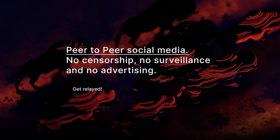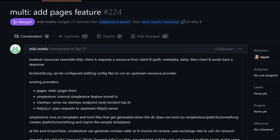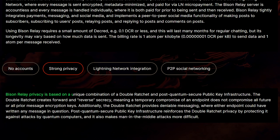Bison Relay is a peer-to-peer communications protocol running on Decred's Lightning Network that is censorship resistant and heavily focuses on user privacy and sovereignty. Developers implemented an initial version of the Pages feature, which allows the browsing of static content from a remote user. Currently only markdown pages are supported, and pages can link to other users' pages using links. Developers also added a handshake feature that allows users to test that their encryption ratchets are still working. Bison Relay's privacy is based on a unique combination of double ratchet and post-quantum secure public key infrastructure.